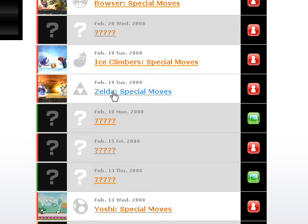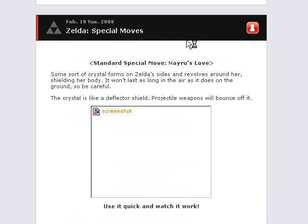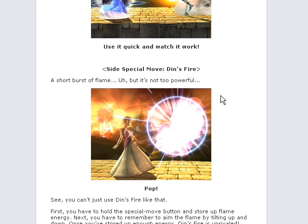It's a double update — we got Zelda's special moves and Ice Climbers' special moves, so let's open these up. Zelda's standard special is Nayru's Love — the crystal is like a deflector shield, and projectile weapons will bounce off it. Use it quick and watch it work. Her side special is Din's Fire, a short burst of flame, but it's not too powerful.